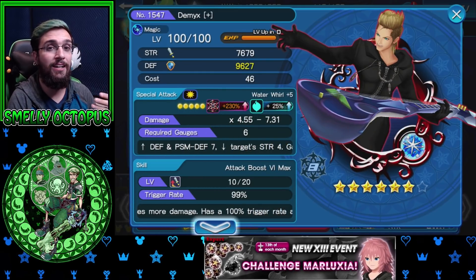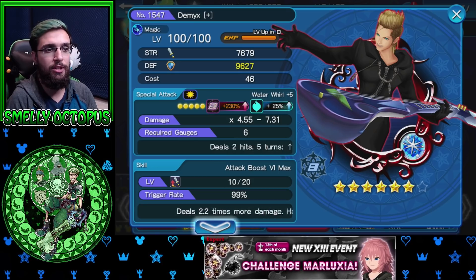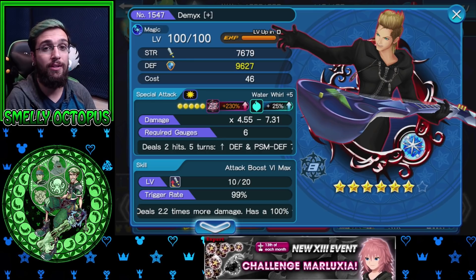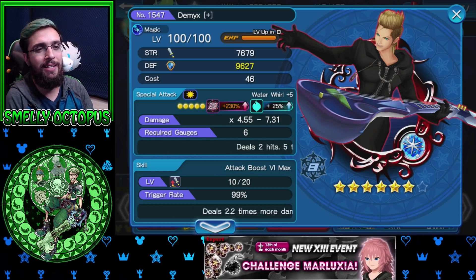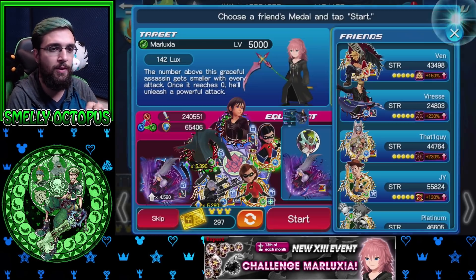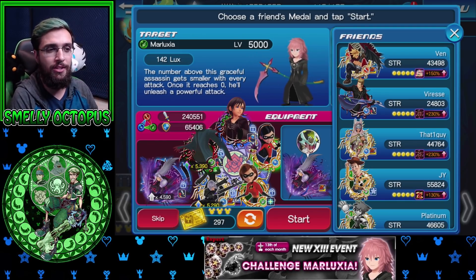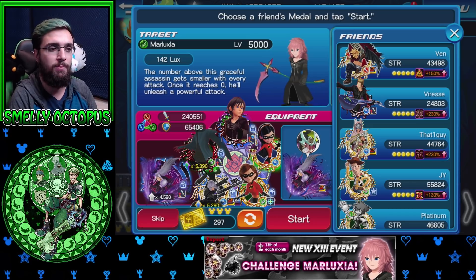Demix has single target, so he's only going to be able to tank Marluxia. You have to kill the adds as soon as possible if you're using Demix, to lower the enemy's strength by 4. Demix lasts for 5 turns, so you can start hitting different roses once you do 2 turns on Marluxia himself. That's where Nominate kicks in — Nominate will make him AoE, and Nominate also defends herself. If you can kill the Rose Buds really quickly — on the first or up to the third turn — you can tank this.